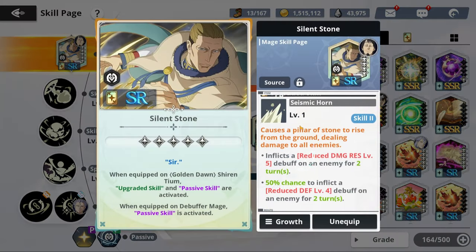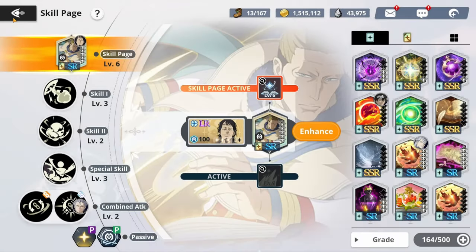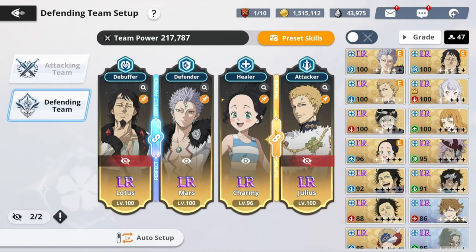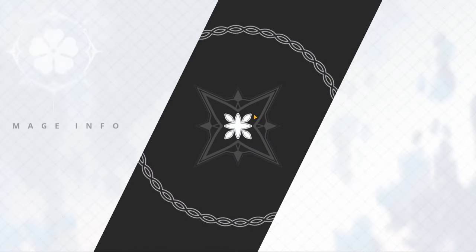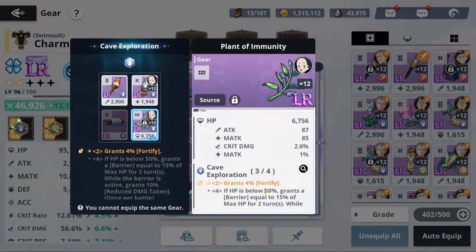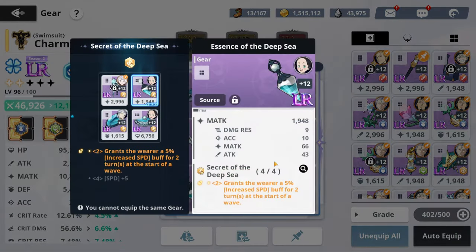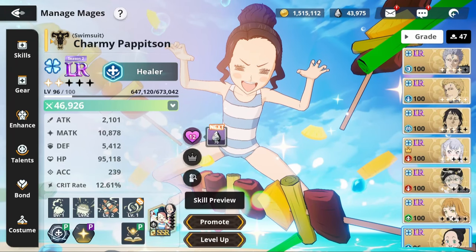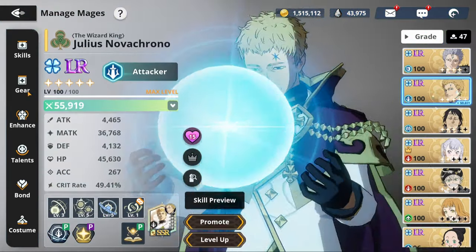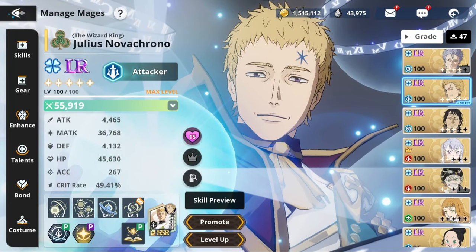I gave him the Silent Stone skill page, which is really good for this build because it gives plus 50% defense and plus 10 endurance. With this, Lotus can tank a Julius ult completely. Charmy's build is HP-focused — I gave her forgery, HP gear, and a piece in case she gets stunned so her speed gets buffed. I'm not trying to outspeed them. The only one with speed gear on this team is Julius.